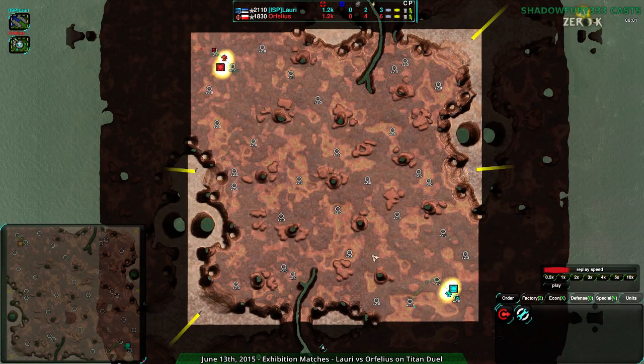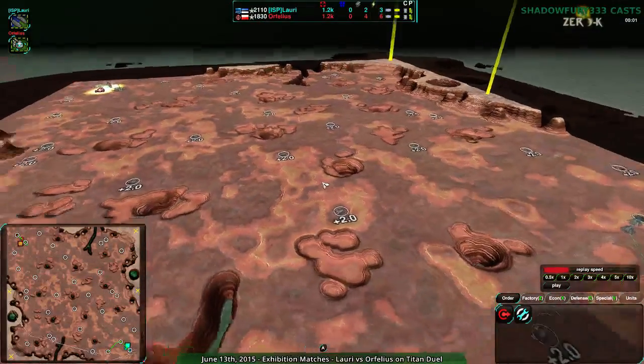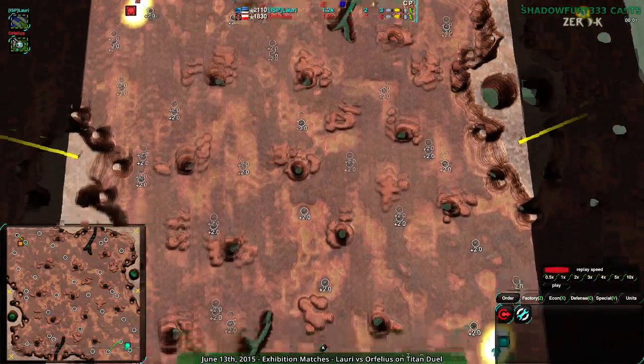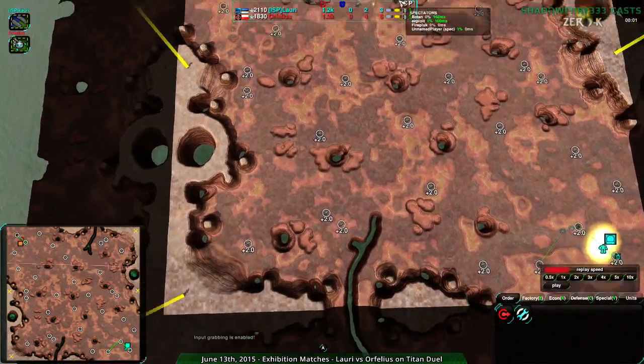I don't see either player using jumpbots, so we won't see a difference there, but that was a change. Anyway, this is Titan Duel — we wouldn't see people using jumpbots because the map is very flat. For those of you who are not familiar, this map is probably one of the best vehicle maps in the game.